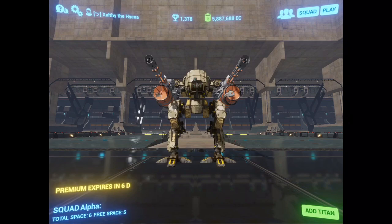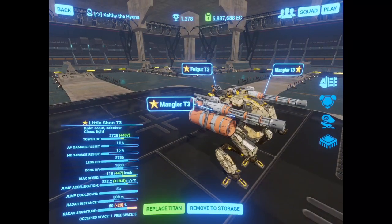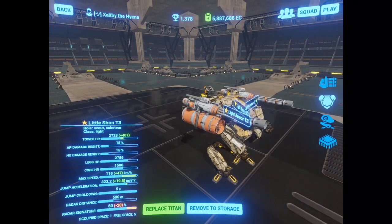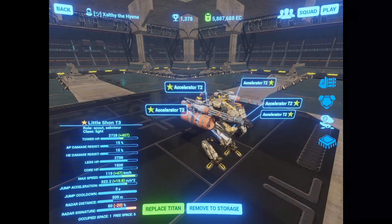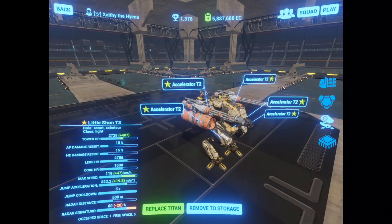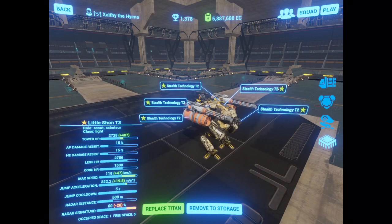It's equipped with two Manglers and a Fulgur. The Fulgur in my opinion is the very best weapon in this game at the moment, and to utilize this properly we're running only light armors and accelerators. This particular bot, not being fully T3'd, sprints at 119 kilometers an hour. Its absolute max speed is 125 when you finish maxing it.